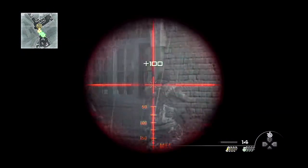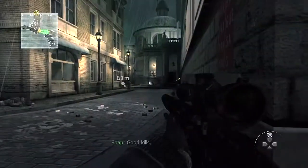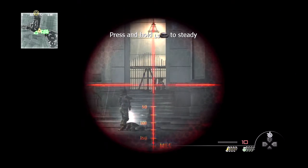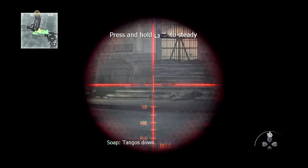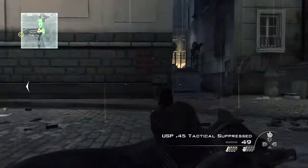Then you're going to see these two guys right here — take them out. If you look over here, you're going to see two dogs and a man. What you want to do is take out the man behind the gate first, then the dogs. I took them both out with one bullet — that's nice. Alright, you want to keep it moving.